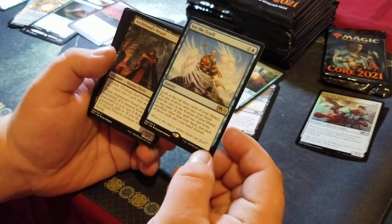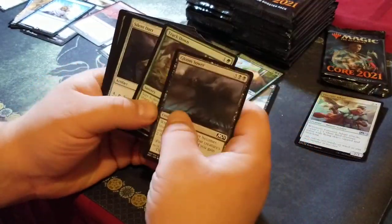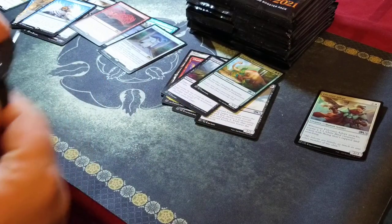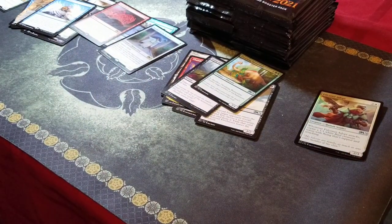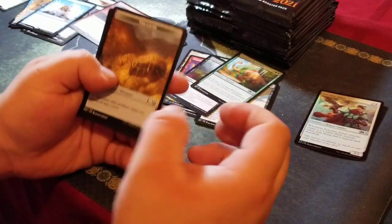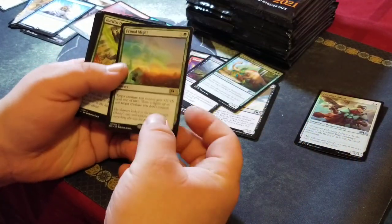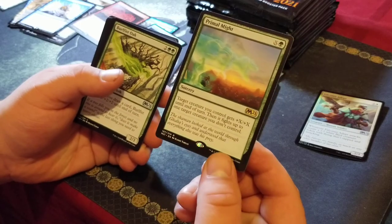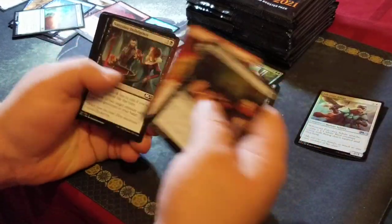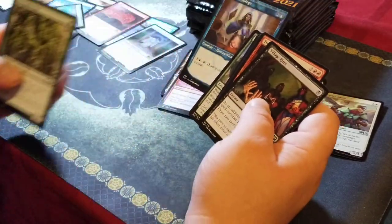A See the Truth — I think that makes our See the Truth playset, definitely have three. And this is the last pack to get us through that first third of the way done. Treasure and a Primal Might for our rare — I've been seeing a lot of people use this on Arena, so I guess it's good. A Shark token and Teferi's Protégé.